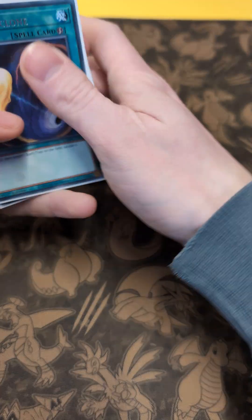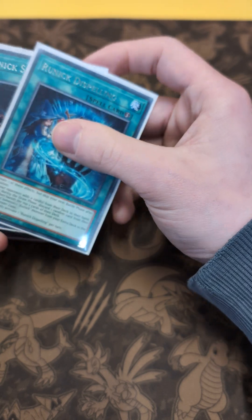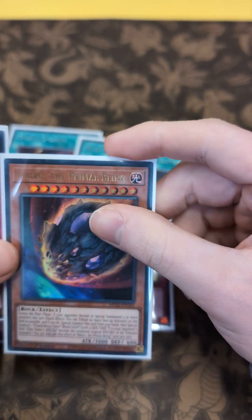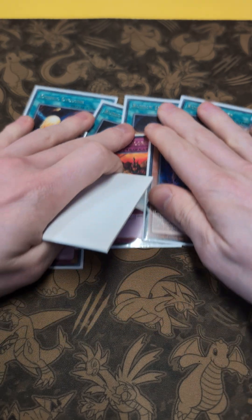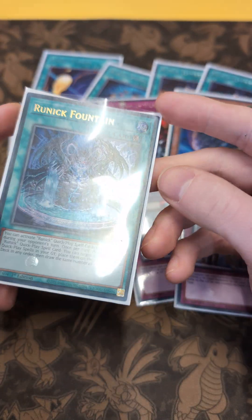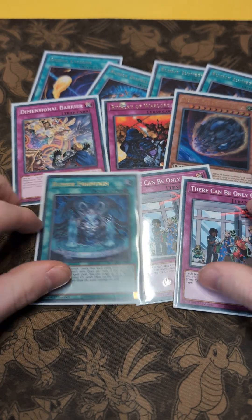For the side deck I've got some helpful stuff just to banish: Cosmic Cyclone, some more Runicks — Runick Dispelling, some Runick Slumber, Dimensional Barrier, and Rubber of the Lair Wheel. Primer Wheel being there would literally be the only monster, which can be handy. There can only be one, and I've also got that third Runick Fountain in case it becomes unlimited again.